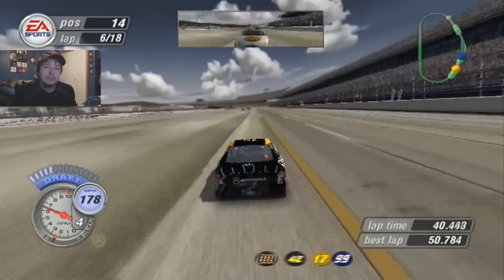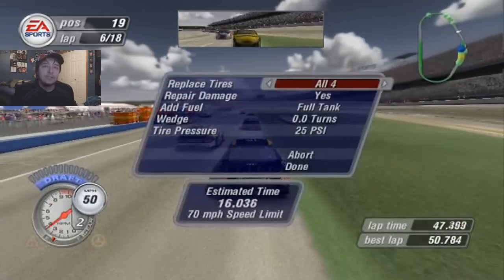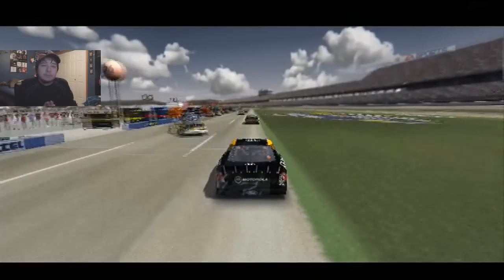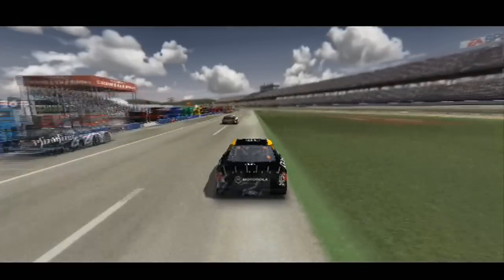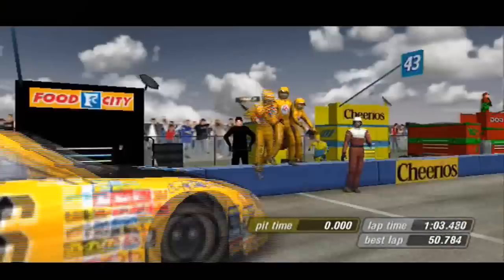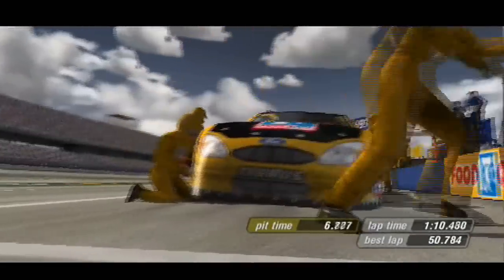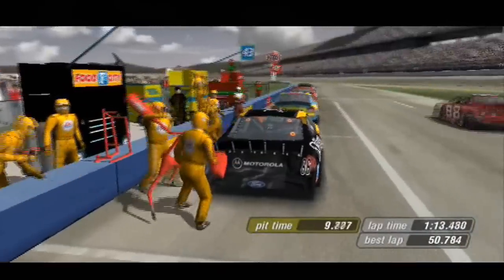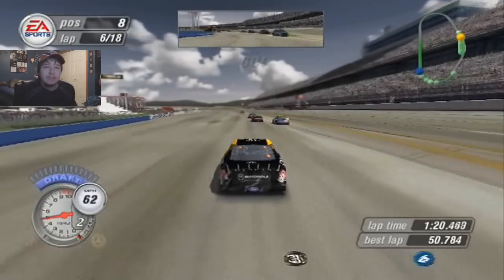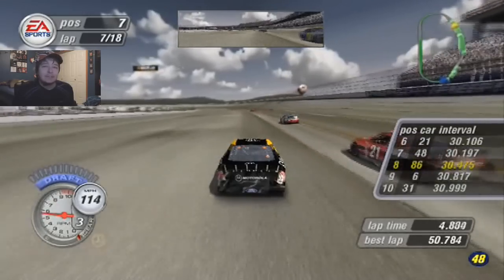Pit stops are happening this time by. I'm going down pit road as well. Going to be really careful and not try to speed like I did the last time. Jarrett flies in there much faster than I was doing. We're going to pit right-side tires and that's it. Let's see what our pit crew can do in the stop. This is what they practice all week for — no mistakes can be had if you want to have a chance to win here on pit road.